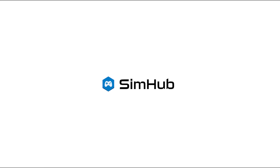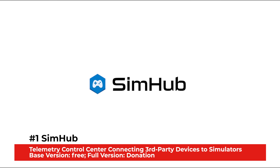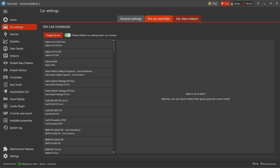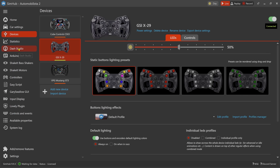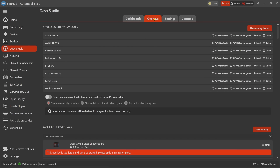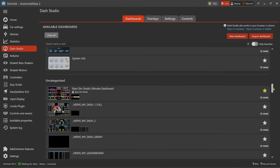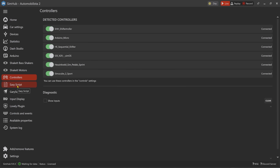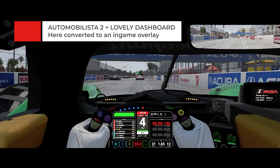Let's start with the perhaps most powerful and flexible tool available to ambitious virtual racers: SimHub. SimHub is the telemetry control center for sim racing and other simulations — a modular software that connects dashboards, overlays, LEDs, vibration motors, bass shakers, and all sorts of other equipment to almost all popular racing simulations. This allows race and vehicle data to be displayed in real time on separate screens or even mobile devices.